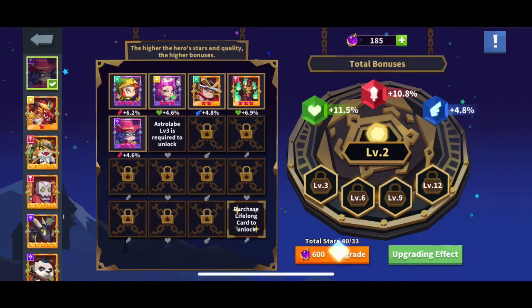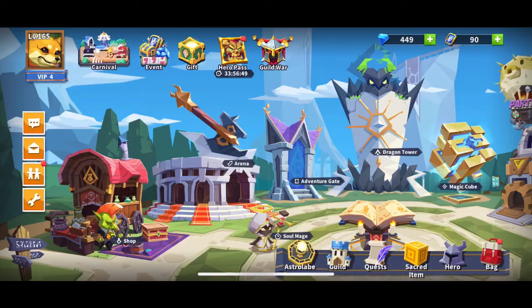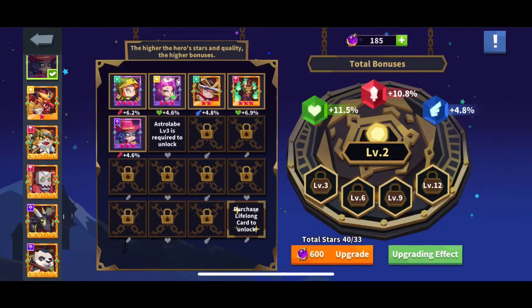I'm working on upgrading my team. The Astrolab is a feature from the new update used to give buffs to your heroes. You get a slight buff depending on their stars and quality. My Falcon is level 9 epic, so she gets plus 6.2 attack. My healer is level 8 epic, so she gets 4.6 extra health — if I upgrade her one more time it'll probably be 5.6 or 6.2. My Samuel gets 4.8 more speed, which determines who goes first.